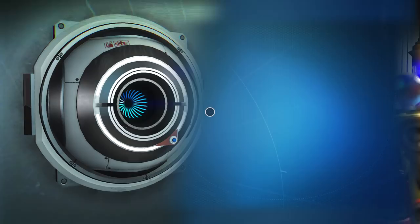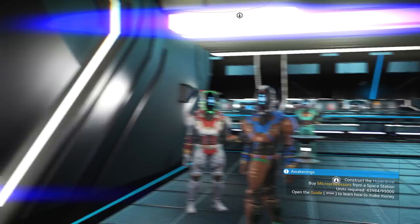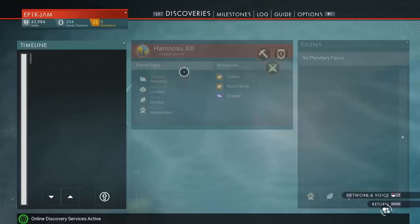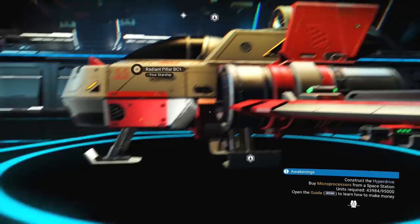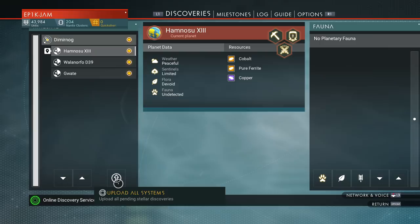Don't miss the opportunity to learn different races' language or get help from NPCs around you. They will often ask you to give them 100 copper or a corvax stone or something else, and this will gain you standing in their ranks. With more standing you get better opportunities for resources and better unit prices when buying and selling from them. So always talk to everyone you see whenever you board a space station.